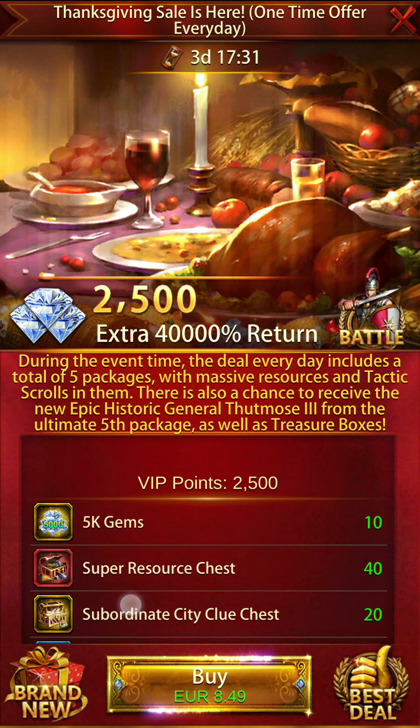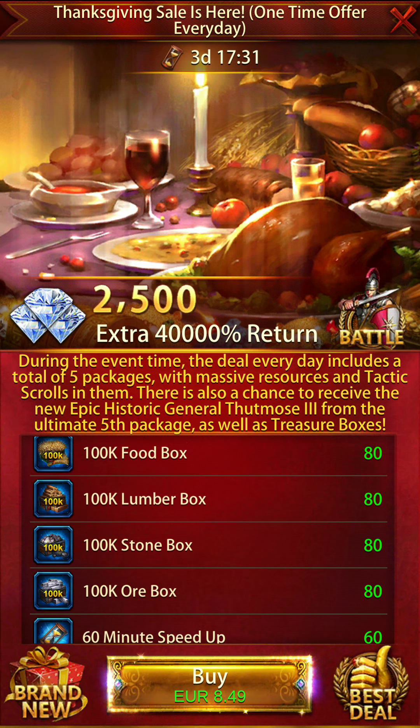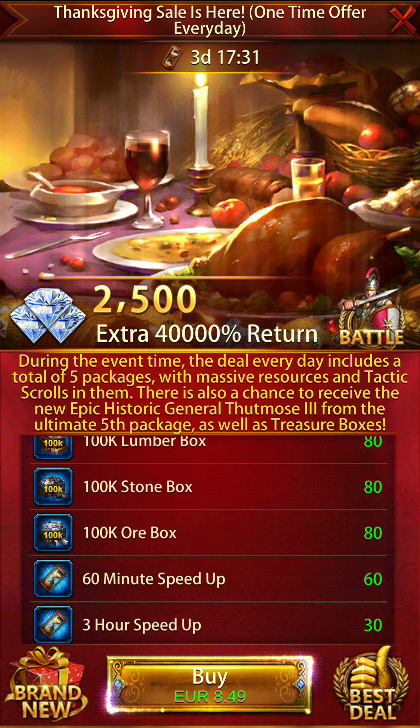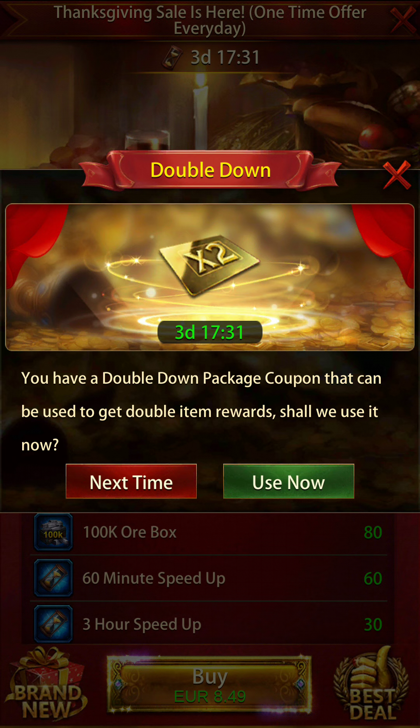The actual rewards you're going for are the 5,000 gems, resources, subordinate city clues, and everything else. When you buy a package it will pop up saying you have a double down coupon — you can tap 'Use Now' to use it on the current purchase, or tap 'Next Time' to save it and use it on a later purchase.